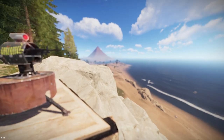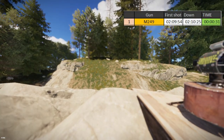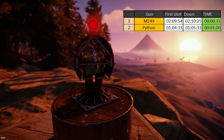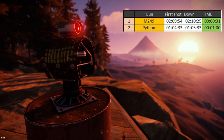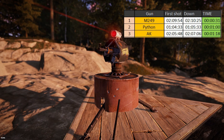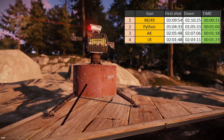In first place is the M249, which will shred your enemies in just half a second. Right after it, we have our winner — the smartest choice you can mount on a turret, and to everyone's surprise, that was the Python, with exactly one second to destroy your enemies. Third place is the AK with just over one second, followed closely by an LR.